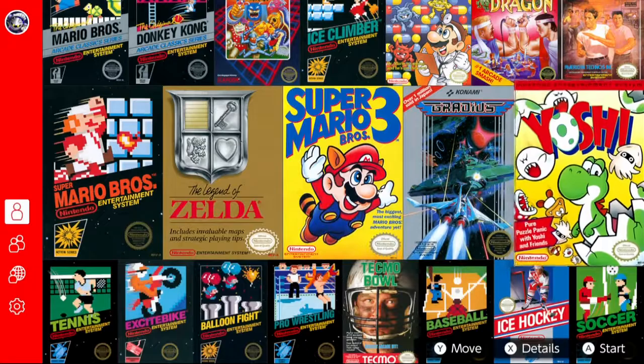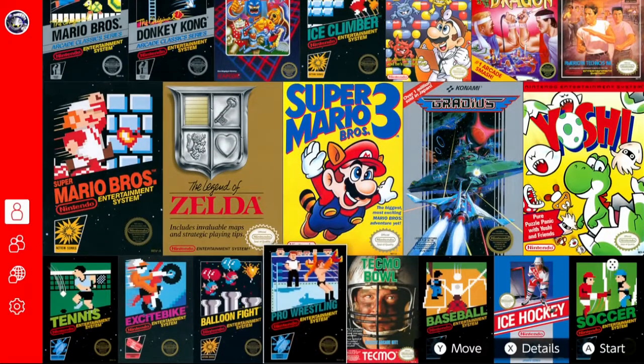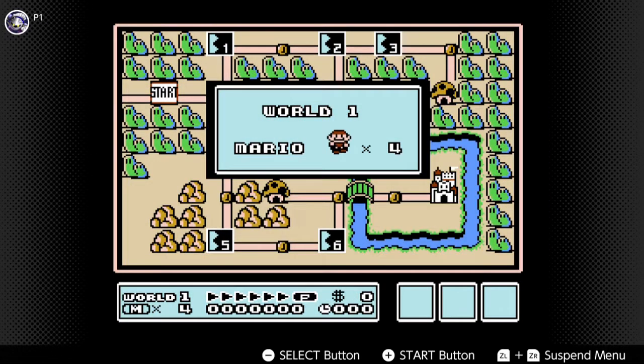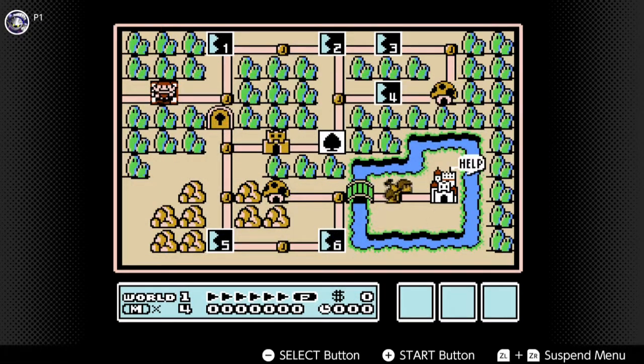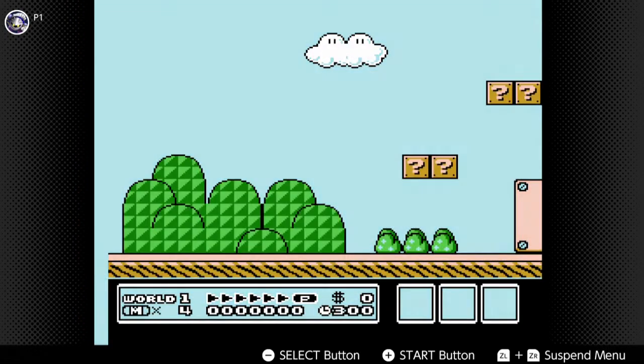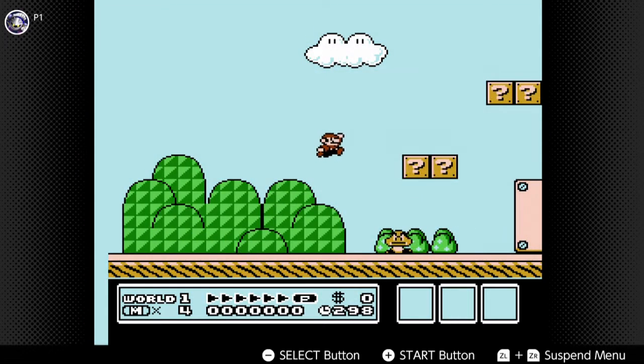And the final thing I'll say about the UI is it's very simple and it's constantly reminding you how to do stuff. When you go into a game, you've got this constant little reminder on the bottom showing what the plus, minus, and triggers do, that you can't really get rid of. It's good so you never forget how to do stuff, but just note that you can't make that go away, just like you can't make the borders go away.